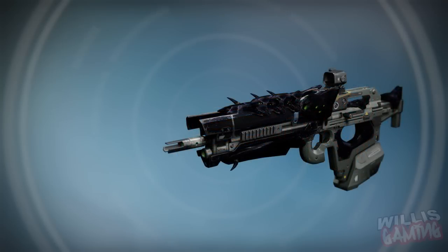Moving on, we have the Fang of Ir Yût — this is one of my favorite weapons in Crota's End to use. It was an arc scout rifle and it just melted. It was so freaking good, especially the sights. This was probably one of my favorite weapons to use in the raid.